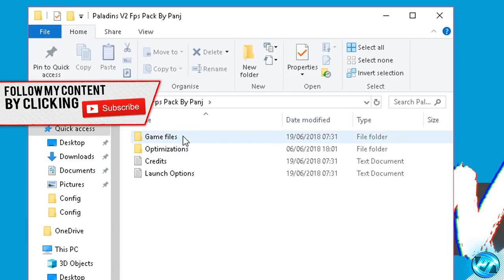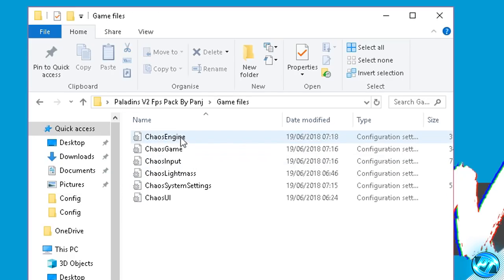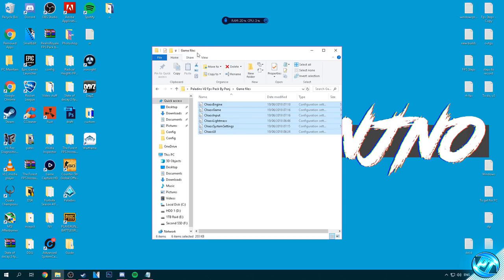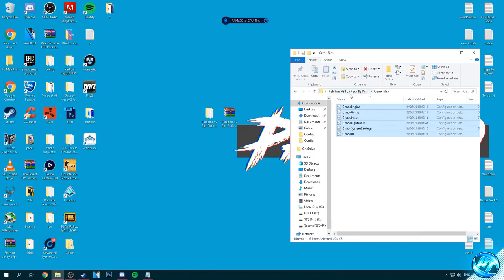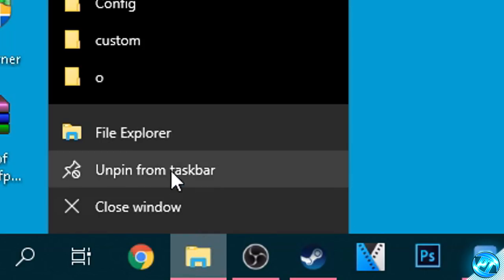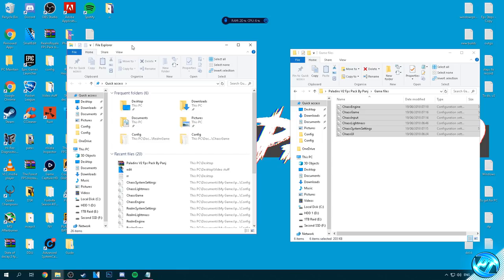Starting off, what we're going to be doing is actually going ahead and installing our custom game files first as this is the best step to start with. Simply navigate into the game files folder provided and inside of there you should be seeing around about 6 custom game files. To install these it's actually very simple. What I recommend doing is dragging this folder over to the right hand side of your desktop and minimizing it. We're then going to be navigating to the bottom left hand side, going to our file explorer by right clicking and opening the file explorer, dragging this window over to around about the left hand side of the screen.